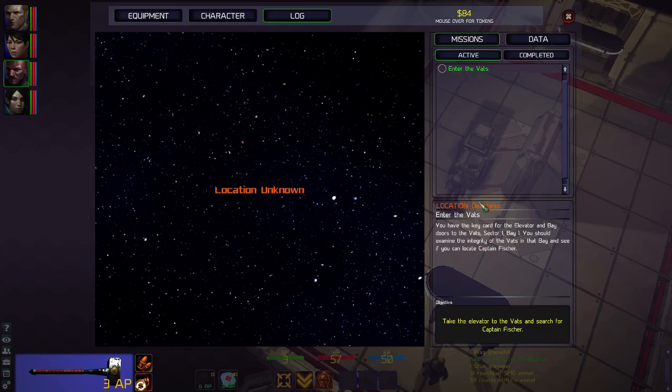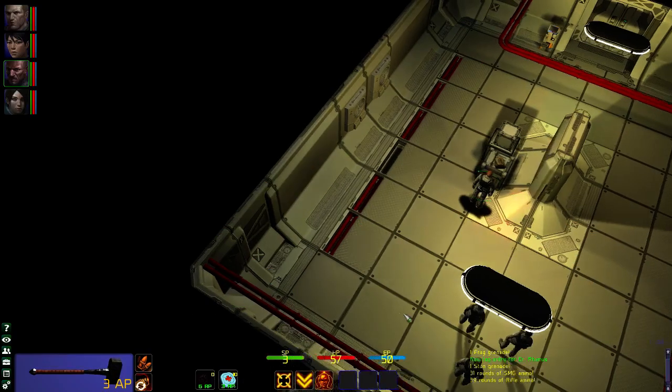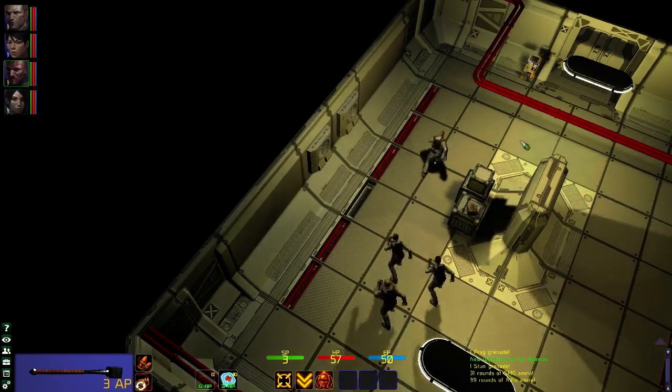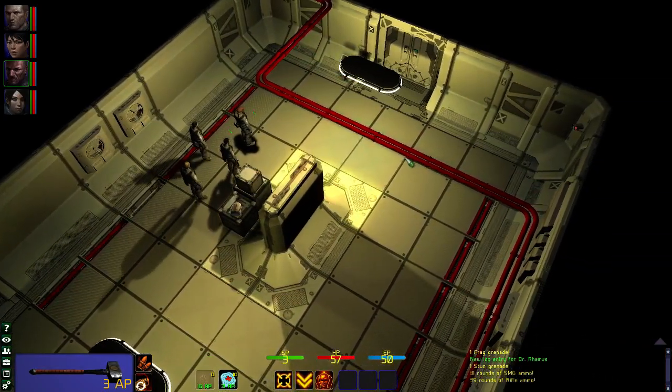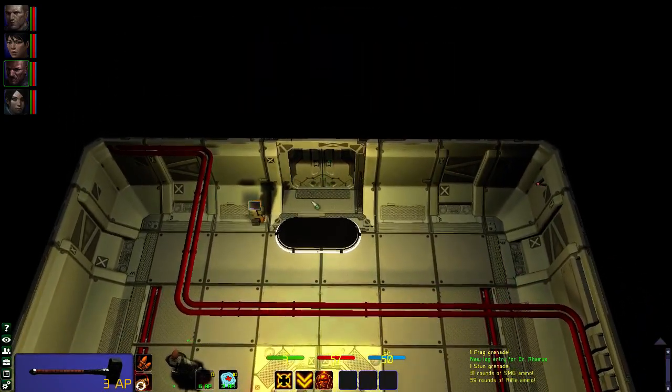Captain Fisher — here is our current quest or mission: enter the vats, sector one bay one. You should examine the integrity of the vats in the bay and see if you can locate Captain Fisher. He is wandering around somewhere. We are going to need to fight, no doubt.